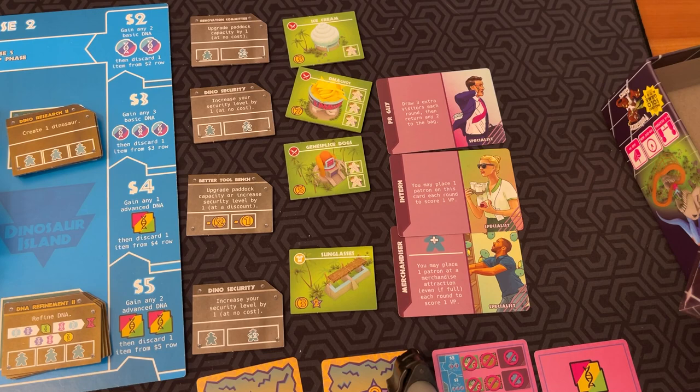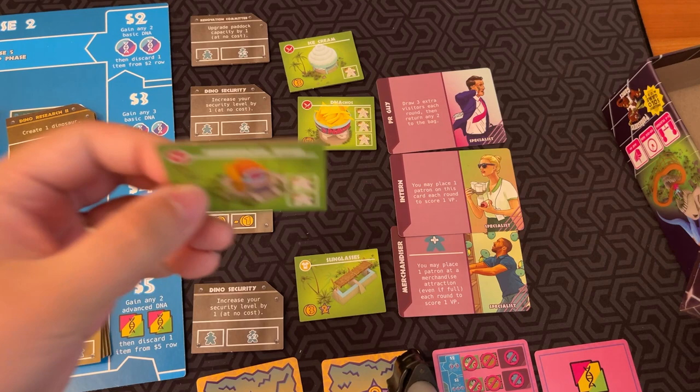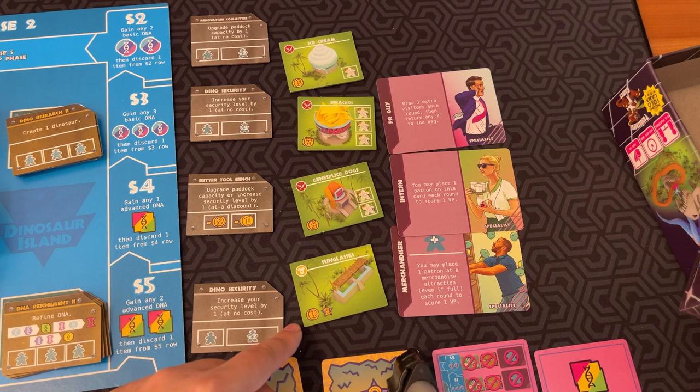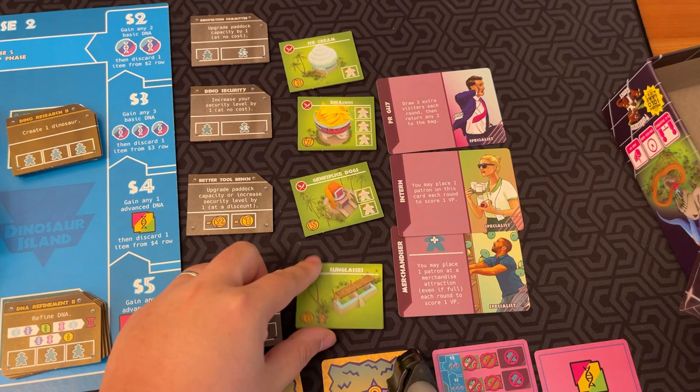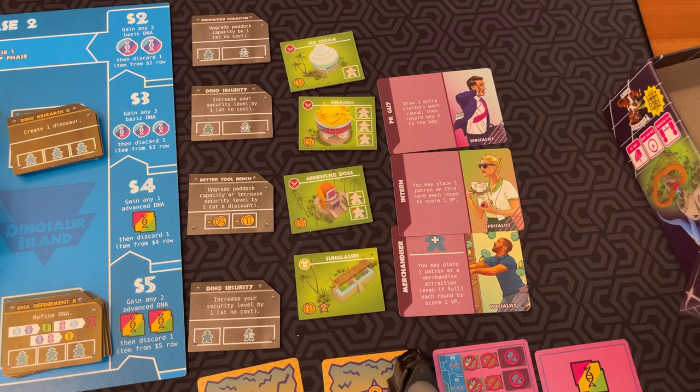If you ever have extra specialists, you have to get rid of one. You can also build attractions — merchandise and other types of attractions can attract people to your parks. Some food ones can earn you money instead of victory points, and some give flat victory points like the sunglasses hut. For attractions, you look at the bottom left of the card for cost — this one would cost three plus the row price. If you build an attraction, you take it and immediately build it in your park.